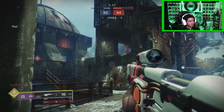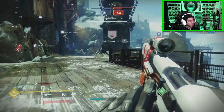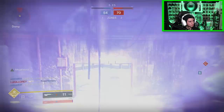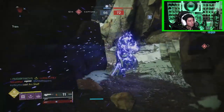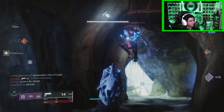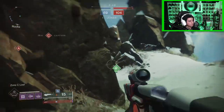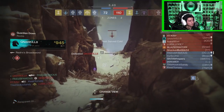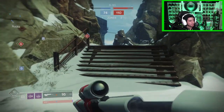Oh, here he comes! What? I thought I frickin' Handheld Supernova'd. He tried — dammit man, he tried. Titan melee ability — it was Thunder Coil. Was that the Thunder Coil? He's probably mad that got him from that far. I mean, I would. I'd be like, 'What the?' He's over here sniping with the Handheld Supernova.